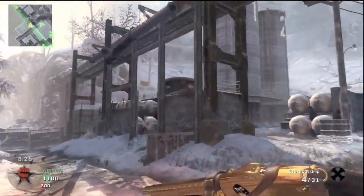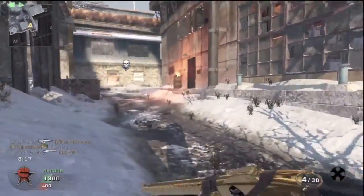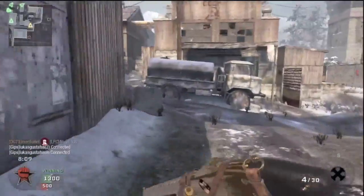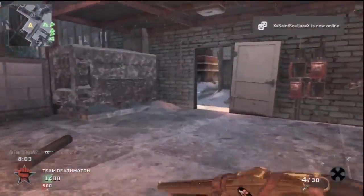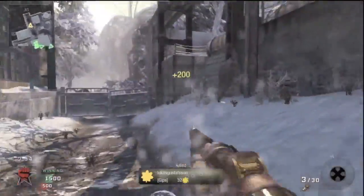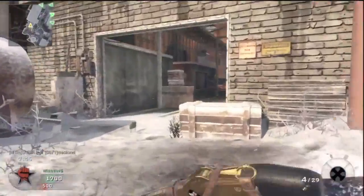This is another flawless gameplay, this time with the Stakeout. Scavenger Pro again, Marathon Pro again, and Sleight of Hand — definitely the class setup I'd recommend for pretty much any shotgun, apart from if you've got the HS10s dual wield, then I'd recommend Steady Aim. As you can see I'm on the map WMD, one of my favourite maps — really good for air support like a chopper gunner or gunship. This time I've got dogs, and I do go to town later with the chopper gunner and dogs. I'm probably going to post this video on Machinima.